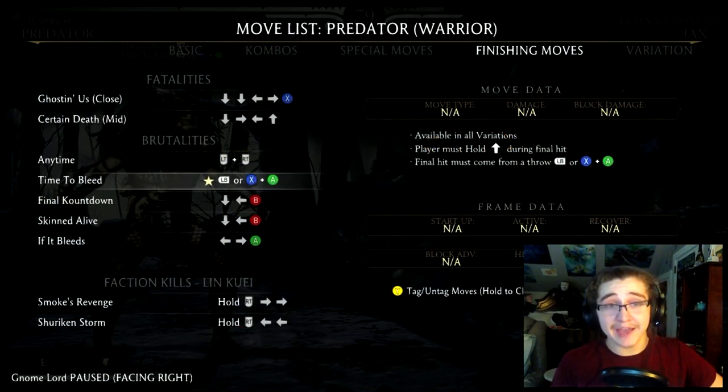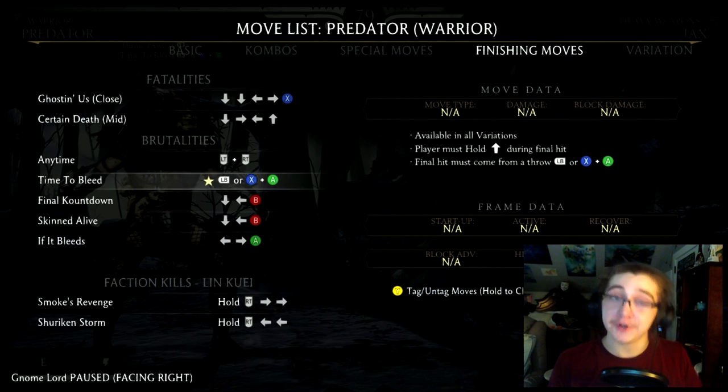Next up we have the Time to Bleed Brutality. In order to perform this brutality you can be in any one of Predator's variations. What's key to doing this properly is you want to hold up during the final hit, and your final hit itself should come from a throw.